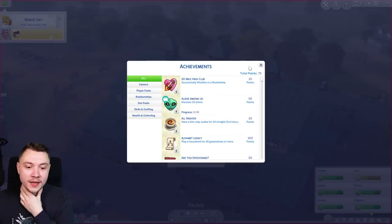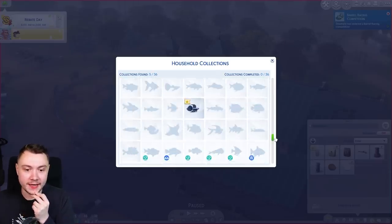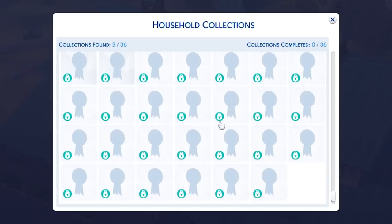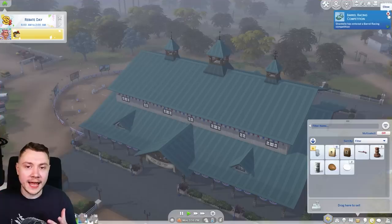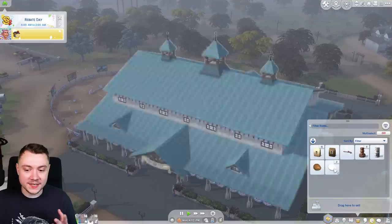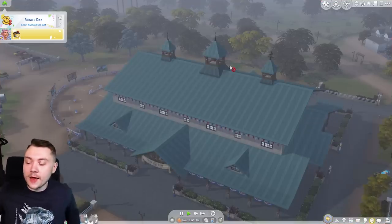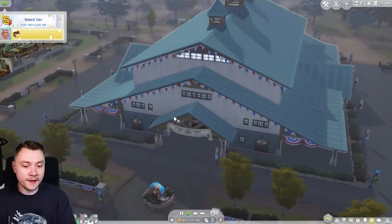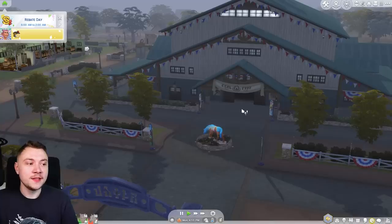One thing that really annoys me about this pack - this is why Cottage Living is a lot better. If you look at household collections, you've got village fair ribbons which you get from completing Cottage Living competitions. The prizes for Horse Ranch competitions aren't even part of the collection. I genuinely am enjoying the pack but I still think it's a very rushed pack - very much giving My Wedding Stories.